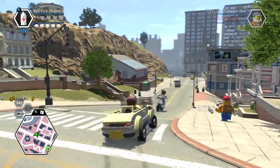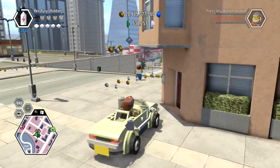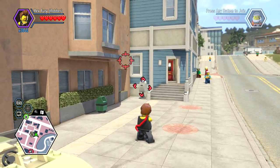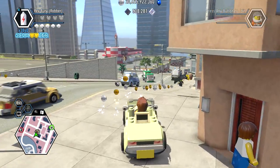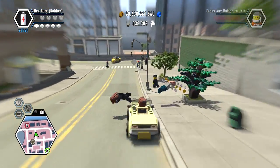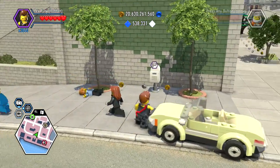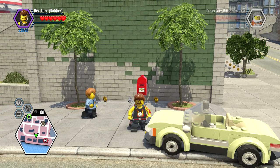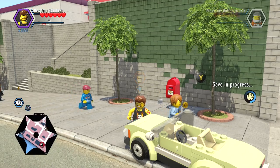Turn down here and there should be one right there — so there's number two. We are gonna go right there and it should give us number three. Yeah, and it's on the roof. What?